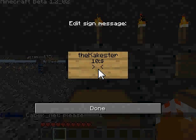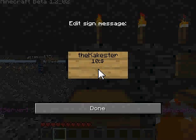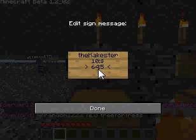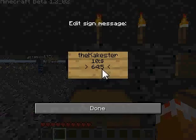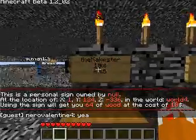Then on the next line — what you're selling — all you do is put the amount that you're selling. So let's say I'm selling wood for ten cakes, I'll sell 64 wood. You put the amount and then what it is — since the ID for wood is five, you put five. So every time they buy from me it'll cost them ten dollars, and they will get 64 of item number five.